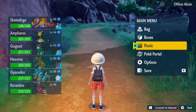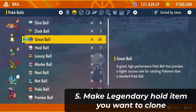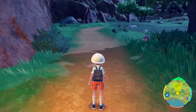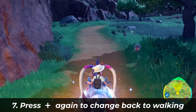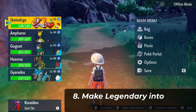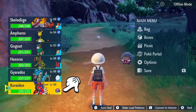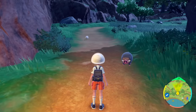Once Koraidon is in your party, go into your bag and give it the item that you want to duplicate. I'm going to give it the Master Ball, because that's the one everybody's going to have the most fun with. Now it is holding a Master Ball. Press the plus button to go back into its ride form, then press plus back again. You'll see Koraidon has changed back into its motorcycle form — that's fine. Just go back to Koraidon, press A again, and change it back into its battle form. It'll still have the Master Ball equipped, which is a new mechanic this generation so you don't lose items.